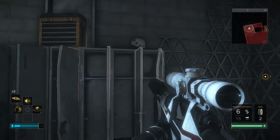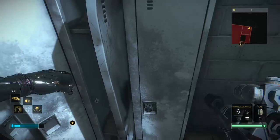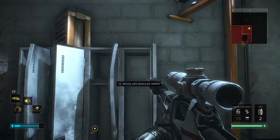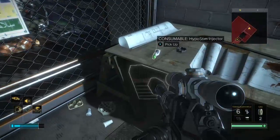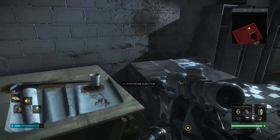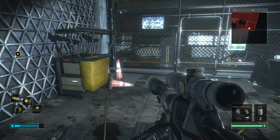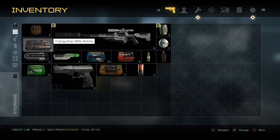Alright, stun darts. We gotta hurry up. Is that revolver ammo? I don't have a revolver — that would be a waste for me. Let's put on the lethal weapon just in case. I equip this. That's equipped already. Equip this.